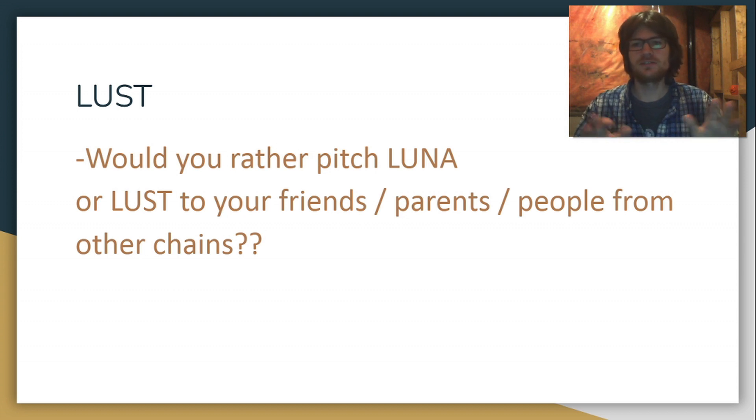Think about how easy it would be to pitch Lust — the first cluster token — to your friends and parents and family. People don't even understand AUST. People who are new to DeFi take UST and put it into Anchor and get back less AUST, because AUST is worth more than UST since it accrues value from the interest you get when you deposit your UST on Anchor — but that confuses them. Lust is just so simple. You just buy it and the price will go up. It's easier, and it's going to be a great entry point — a great gateway to Terra.